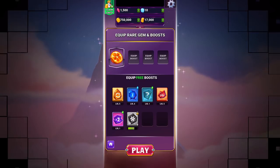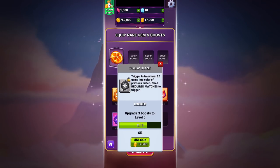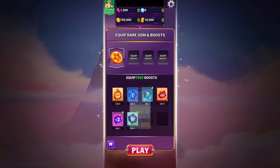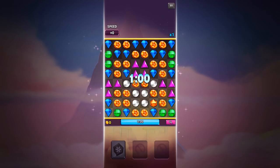Unlike the classic boost, Color Blast will need to be unlocked before it can be used. Color Blast introduces a unique mechanic which, if used smartly, can drastically improve your scores.